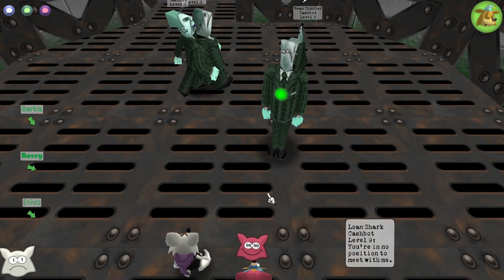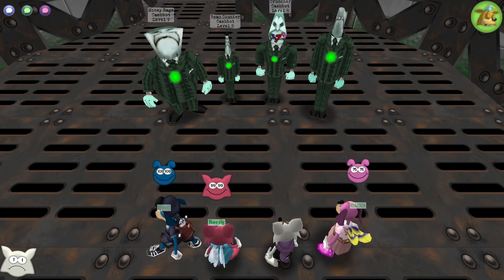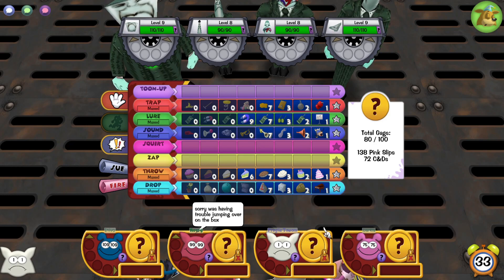The fights in the mints are not that different from standard battles that you would fight in the VP or in buildings. The only notable fight would be the fight with the supervisor. However, there are a few tips I haven't mentioned in the previous video that I would like to mention here that could possibly help with your fights.